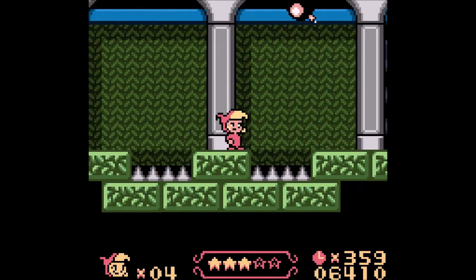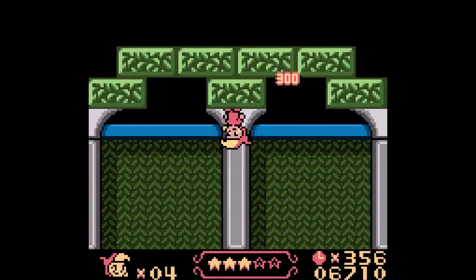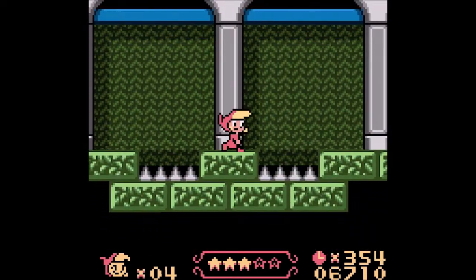Now, this guy is a bit tricky. You have to get him to drop that bomb, and then you flip upside down and the bomb falls on him.